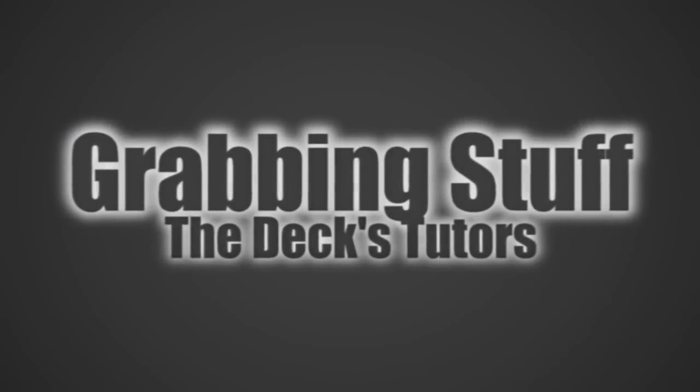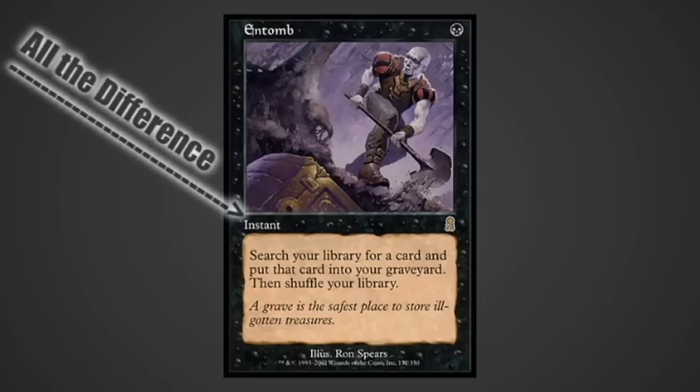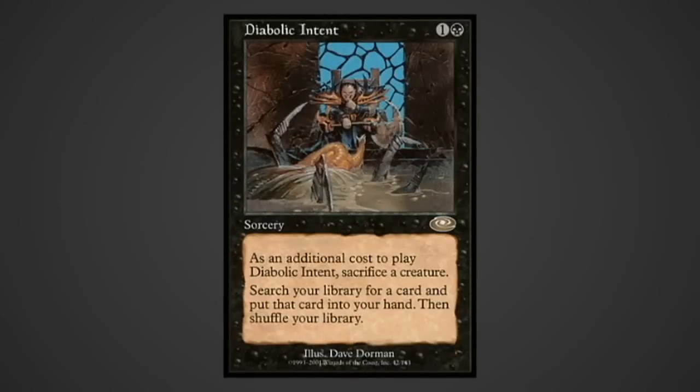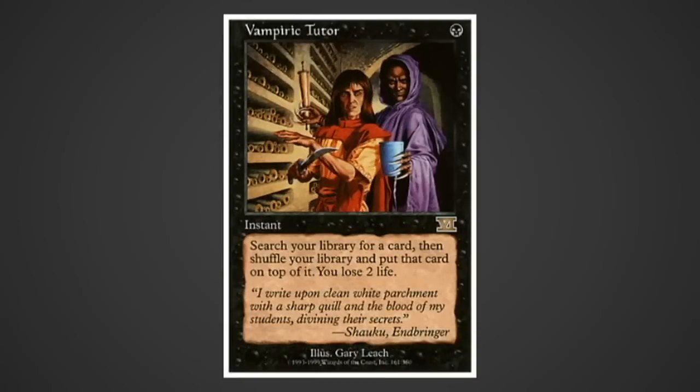The tutors in the deck help to get the game plan rolling. Entomb is a tutor that can grab anything and throw it in the yard - the fact that it's an instant means you'll be able to grab a silver bullet right when you need it. Buried Alive tutors up three creatures and puts them in the yard, great for recurring artifact dudes or setting up a Predator's Council. Diabolic Intent: sacrificing a creature to search for something is not an additional cost - it's actually a reward in this deck. Vampiric Tutor: one-mana tutors are always great, and Vampiric Tutor is one of the best.